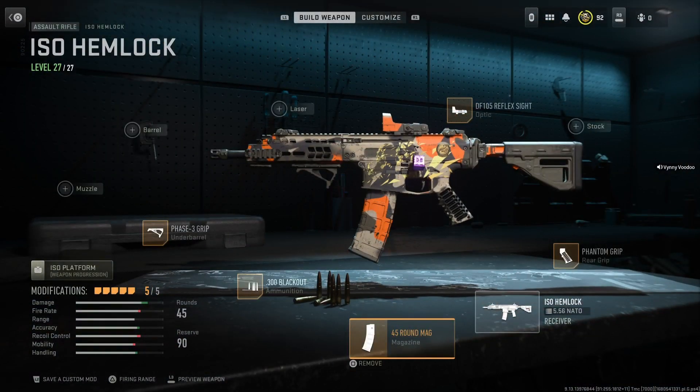So that's it: the DF 105 reflex sight, a Phantom grip, a .45 round mag, the .300 Blackout rounds, and the Phase 3 grip. This is a stunning weapon. Normally I use a sniper rifle when hunting NPCs, but the problem with that is you don't have a secondary if you've only got one insured slot, and what you pick up off the bad guys is usually pretty useless. This is a great all-rounder, and it's one I'm heartily recommending until such time as they nerf or buff it.